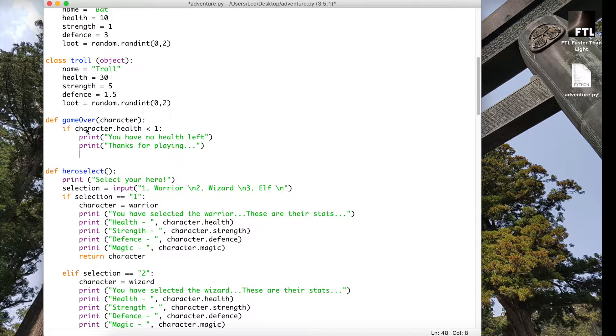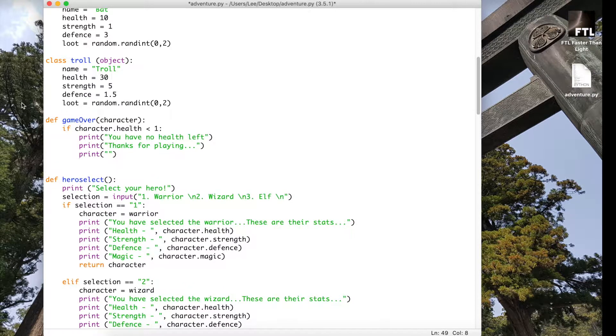We'll leave the message blank for a second, but we will change this part to actually have a high score — we'll add this up for them as they go. To make it final we're going to use the exit command here, which will actually close Python. It will come up with a prompt so they'll be able to see what they've got.